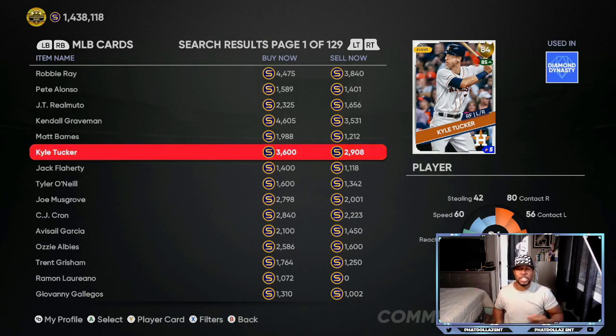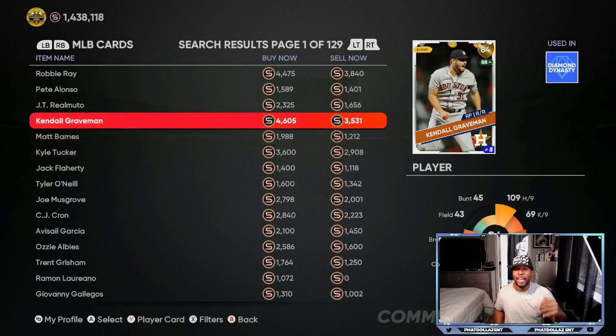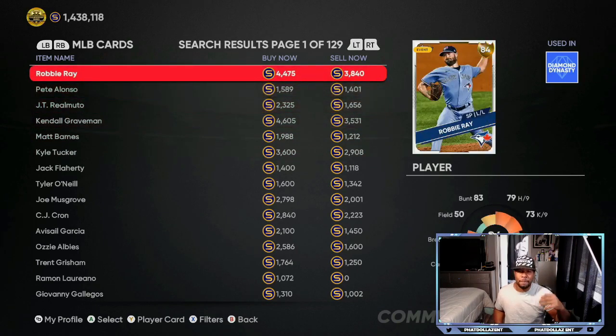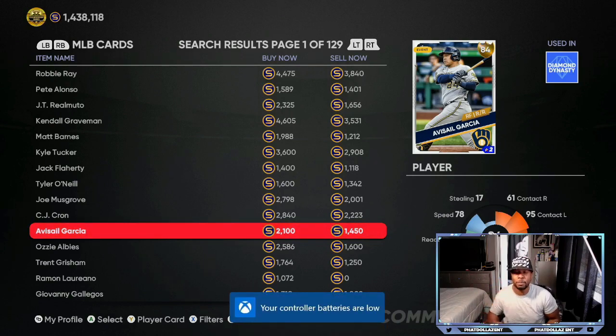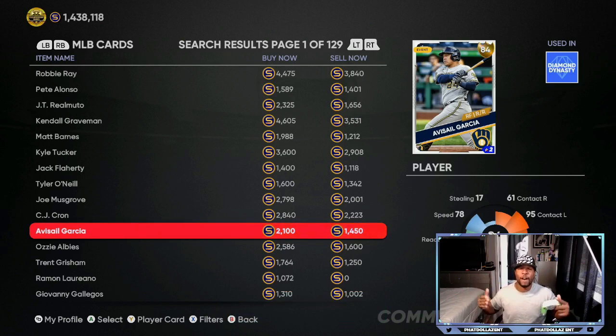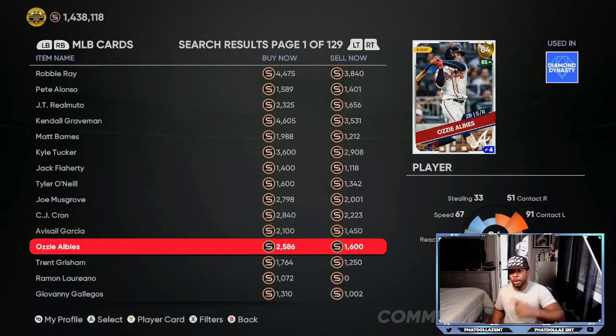Kendall Graveman is a very high buy — he didn't get the upgrade last time but he should be on the diamond watch. Robbie Ray should also be on the diamond watch. Evo Salvador Garcia is another card that's going to make you a lot of profit — you can get him at 1,450 stubs. He has a chance to hover around 3,200 to 3,400 stubs, meaning that's almost a 1,000 stub profit on every investment. He's been inconsistent recently, but if he hits for power and gets a couple home runs, his price will shoot up to about 3,700 to 3,800 stubs — a 1,400 stub profit per investment.